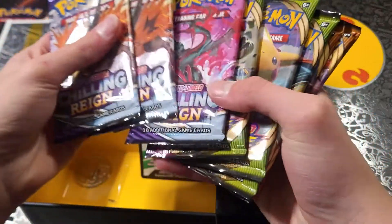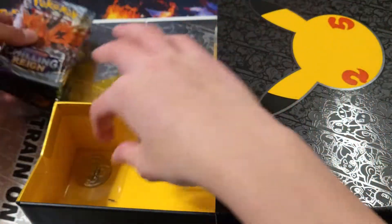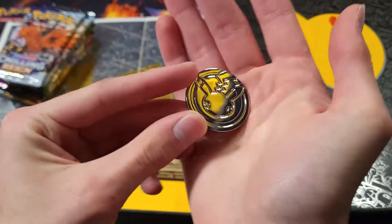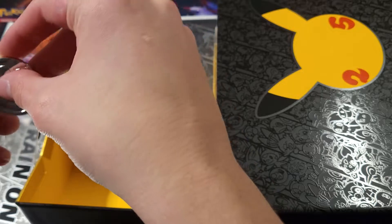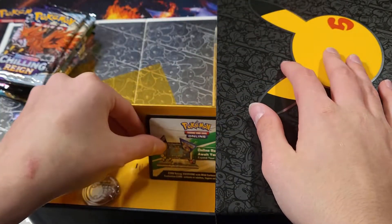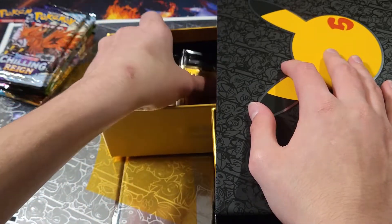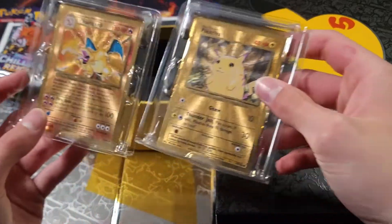All right guys, now that I've gotten that out of the way, let's go ahead and - okay, so we got four, five, six, seven, eight - eight packs right here. Really cool. Look at this - oh, that's a metal. That is amazing. And we got our code card - I'm just gonna leave that there. I'm not gonna give away this one, but I will be giving away some codes today.